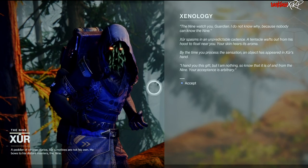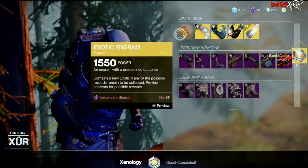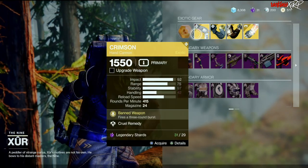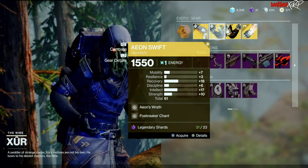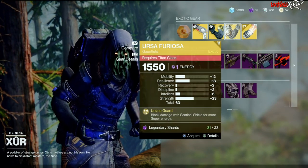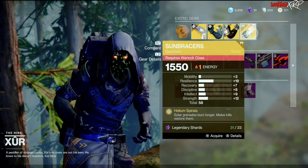Starting with the left hand side, we're going to go ahead and get that exotic cipher. We have an exotic engram for 97 legendary shards, then we have the Crimson, which is an exotic hand cannon. We also have the Aeon Swift gauntlets for the Hunter, the Ursa Furiosa for the Titan, as well as the Sun Bracers for the Warlock.